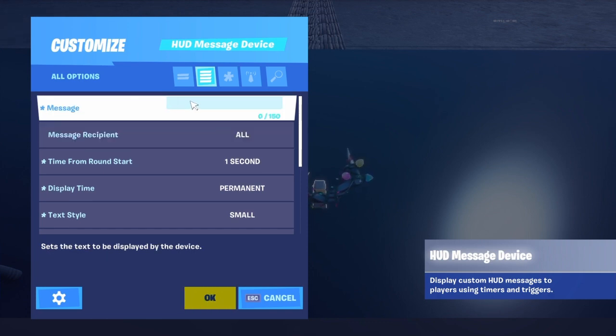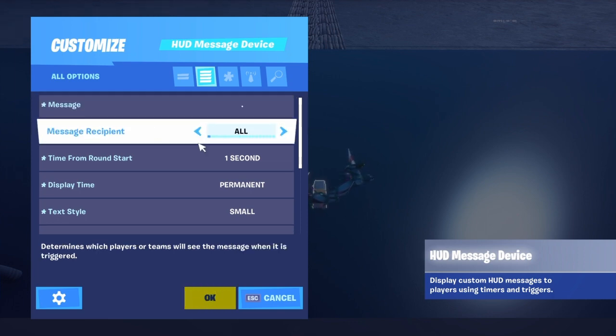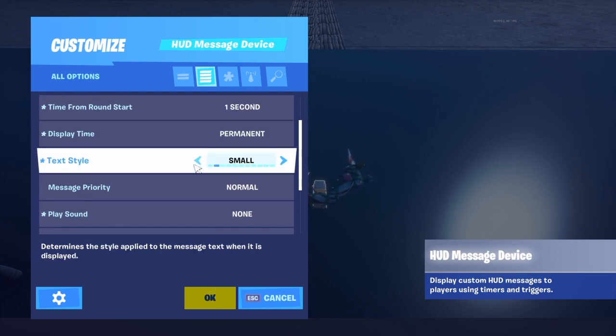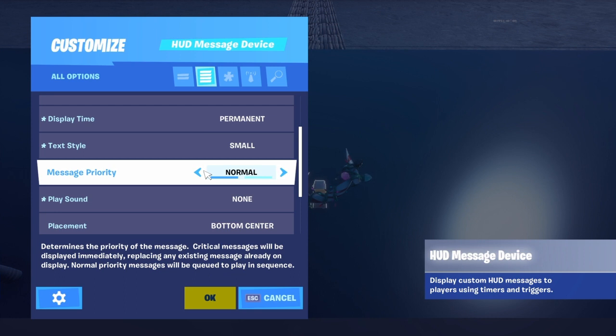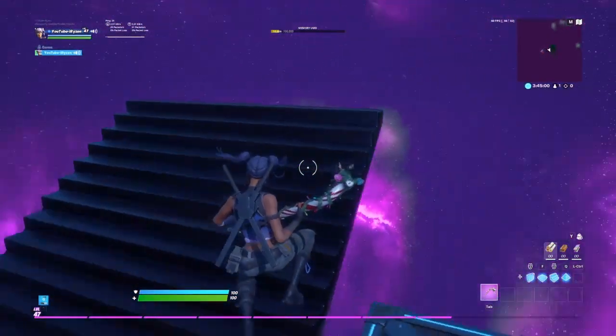You can put whatever you want — like a plus — but I'm just gonna use a dot. Here are the settings: Message Recipient is All, Time From Round Start is 1 second, Display Time is Permanent, Text Style is Small, Message Priority is Normal, Place On is None, and Placement is Bottom Center.